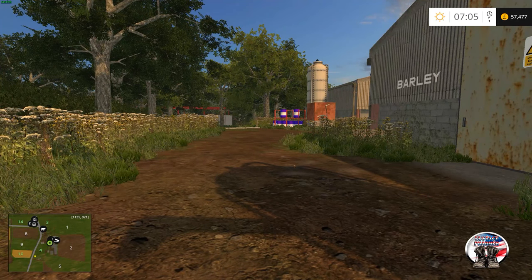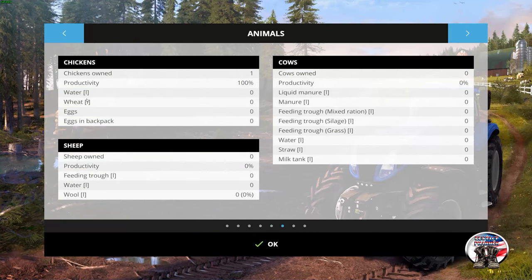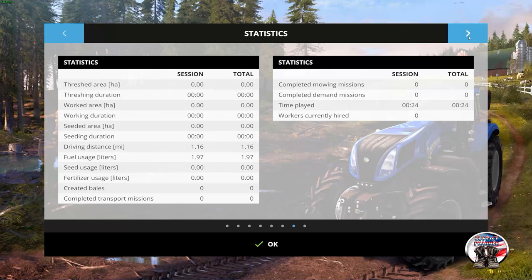Let's go ahead and jump into the menu and have a look. First, the fruits available for harvest immediately: field 13 has barley — that's a long narrow field. Then pretty much there's a lot of grass. There's a wheat field and some wheat scattered around in field six. The map also has sunflower, oats, and rye. Our chickens take water and wheat. The sheep just need grass and water. The cows need mixed ration, straw, and water. If you do the mixed ration feed, water, and straw for bedding, you'll get 100% productivity — just an FYI. If you want to keep some silage and grass in there in case you get low on mixed ration, they'll have something to eat to keep productivity up.